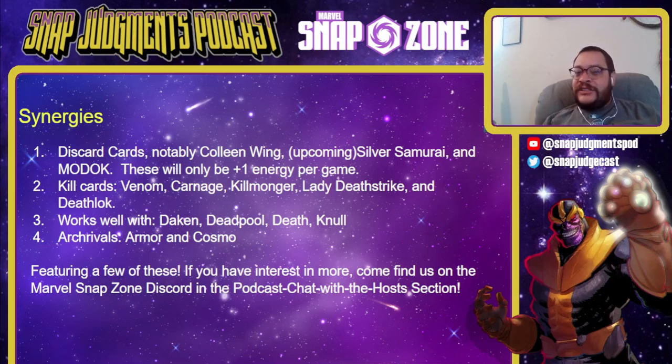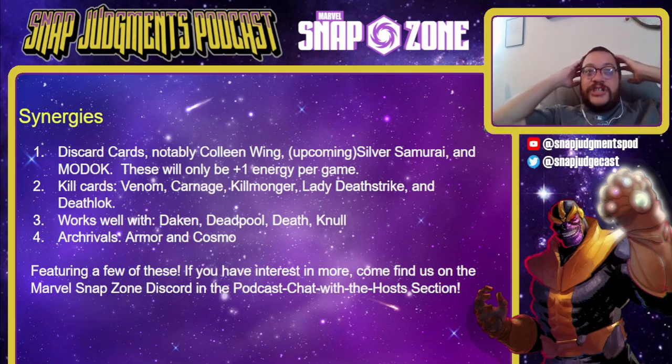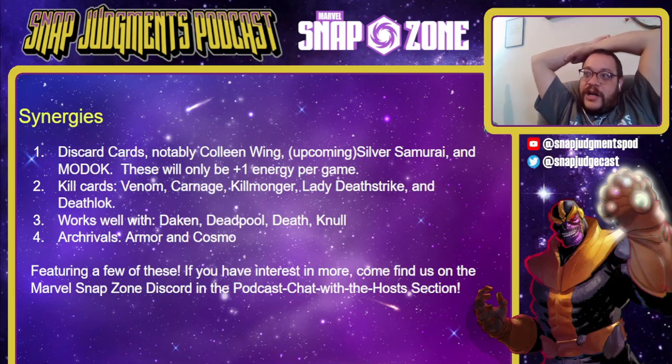X23 is absolutely good with kill cards — Venom, Carnage, Killmonger, Deathstrike, and Deathlok will all do the job of killing X23. She also works well with Dakken, Deadpool, Death, and Knull. Dakken really likes that extra energy because it lets you play the shard and destroy it. Cards that die multiple times are great for Death. It's also the first card that punishes opponents for running Killmonger — you want to Killmonger me? Great, thank you, you just gave me an extra energy.